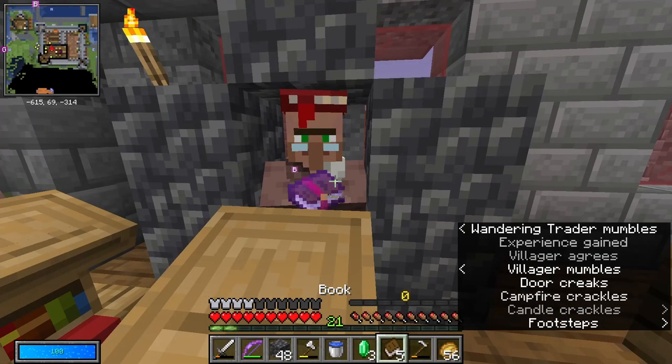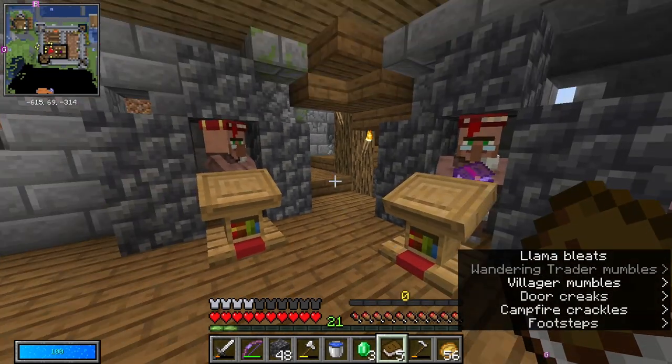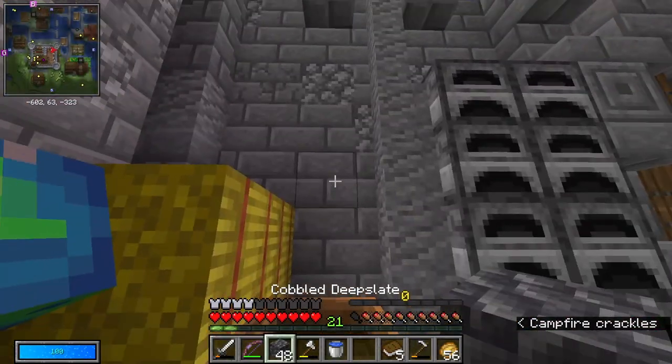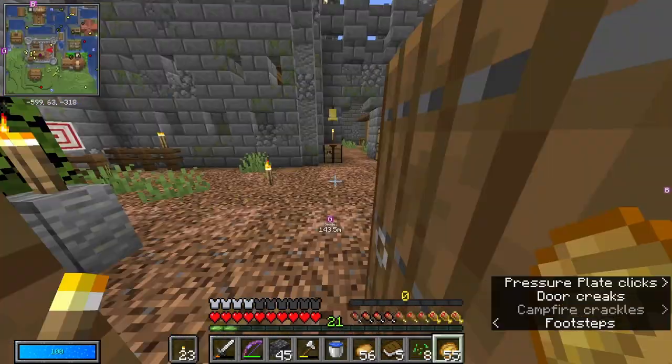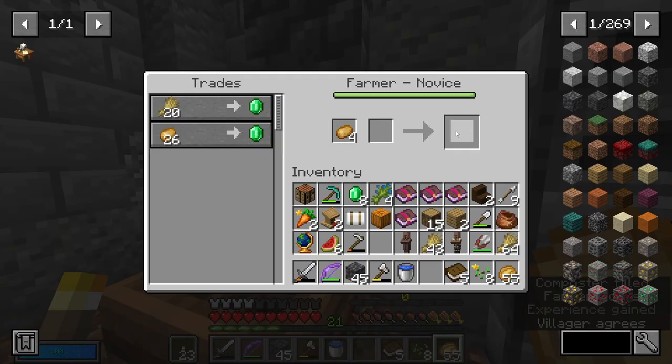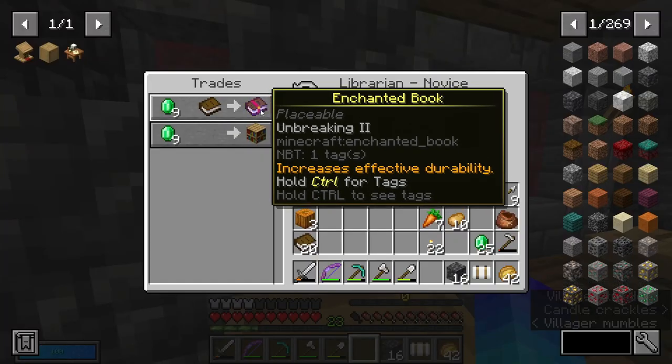Obviously there are other things I need like fortune and feather falling, but unbreaking three is top priority. I need to get some emeralds — you look like a good place to get emeralds. I think I'm gonna have to take this for now.